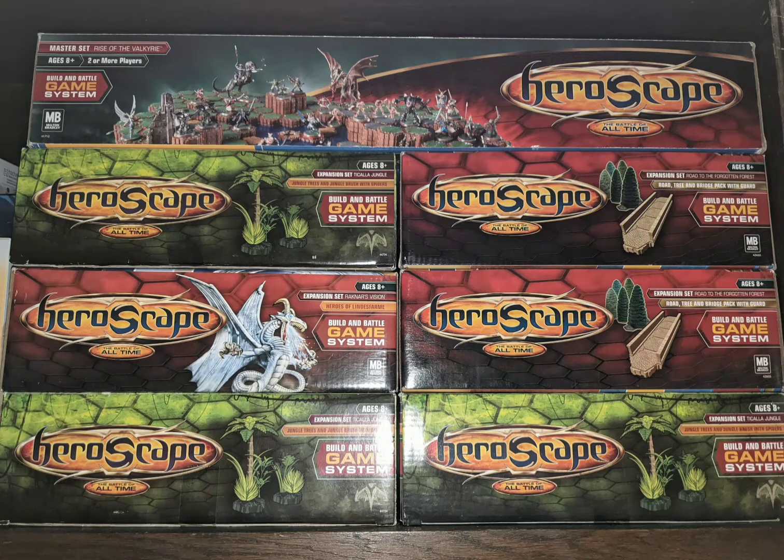First off, we have the HeroScape master set, Rise of the Valkyrie. If you don't know what HeroScape is, it's a tactical fighting game with different creatures, monsters, and people throughout history. You could have Spartacus fighting a dragon, or modern military soldiers fighting against swamp monsters. They don't make it anymore, but it's a lot of fun. This is one of the first modern style board games I ever got into. That base set has everything you need to play — a bunch of miniatures, dice, markers, and 3D terrain where you build it out of hex pieces.